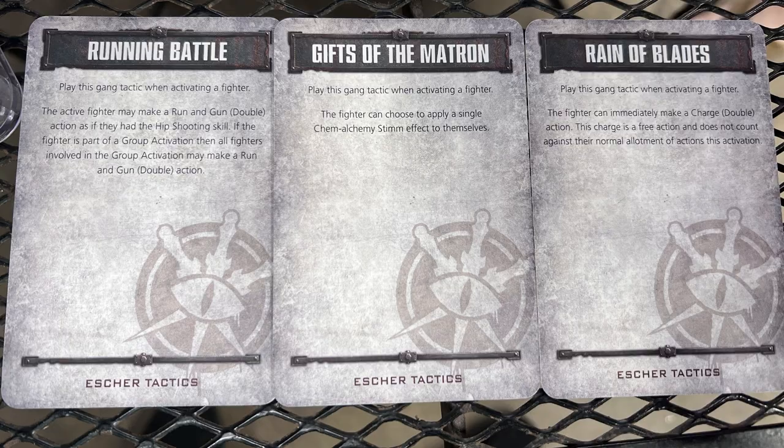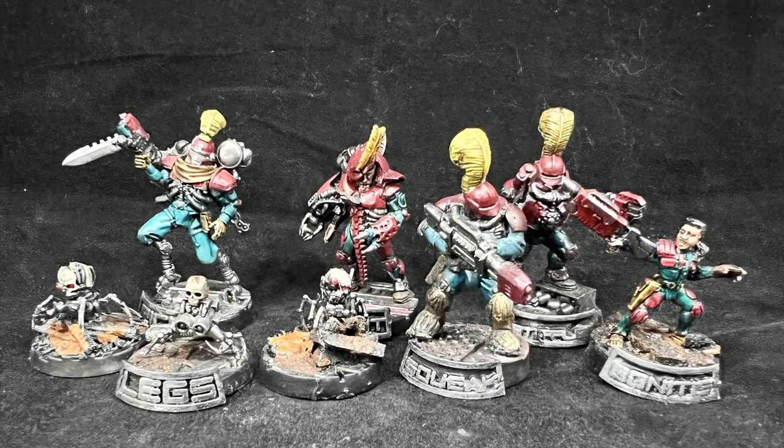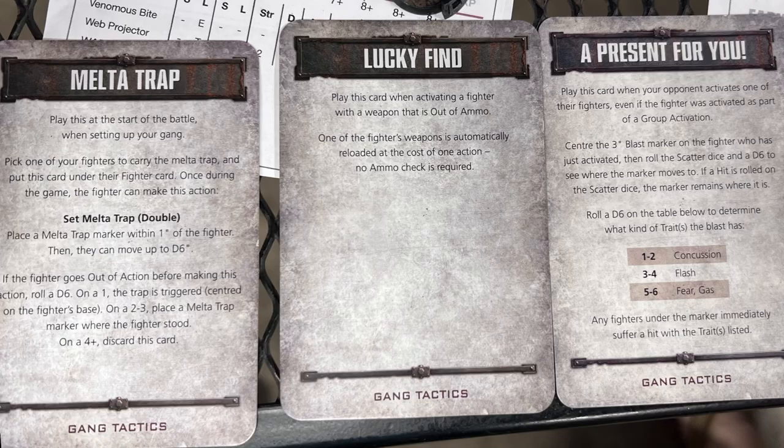The Vansar gang, Sean's Dandies, features Prime Rick with power knife and plasma pistol, two cyberachnids, an Og Mech with a plasma gun, an archaeotech with rad beamer and cyberachnid, a tech specialist with a plasma gun, and a sub tech with a las gun. Vansar's tactics cards are Melta Trap, Lucky Find — which auto-passes a reload even on scarce weapons — and A Present For You, which detonates a scattering blast with a random effect on a chosen enemy fighter.